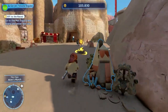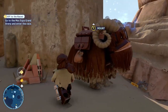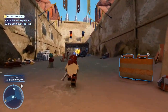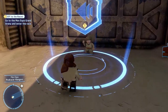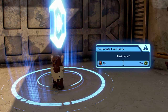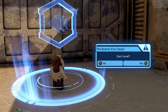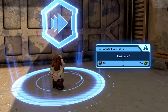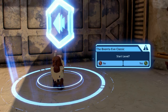This is the part I'm guessing is the next level and I am very very worried about that. Off to the races — 'Boonta Eve Classic,' that's the next level. I'm worried because we did this in the Complete Saga and I didn't really enjoy it. This has been the level I'm most worried about in this game. If they do it well then yay — I don't think they will, because it's pretty much just a pod race. Hopefully it goes well, let's start the level.